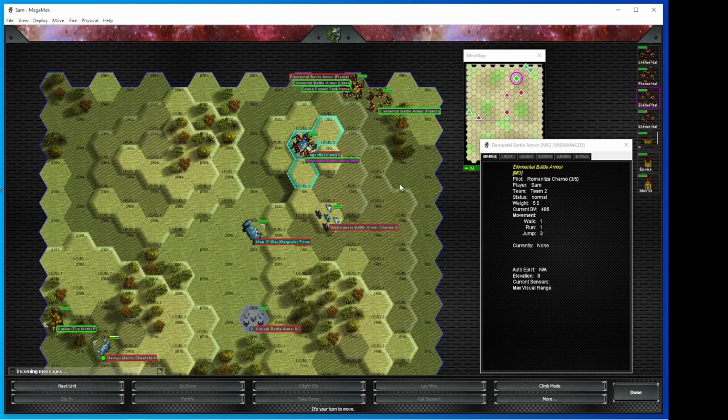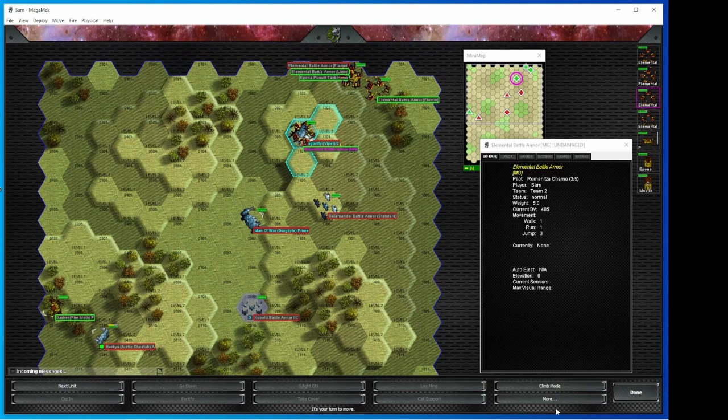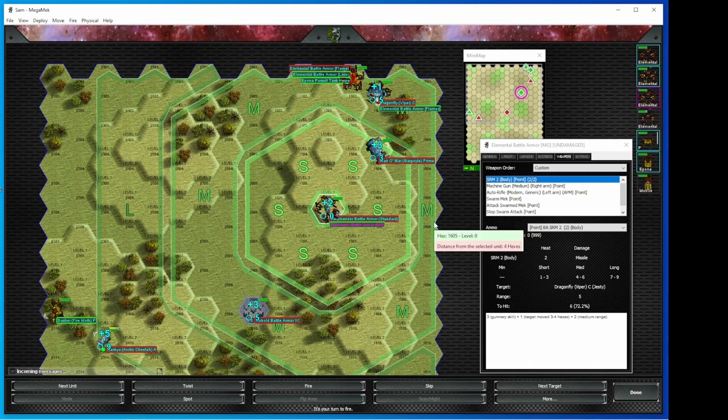This is my last elemental to move. What's unfortunate is his two mechs nearby haven't done their movement yet. Whatever I do, I can't attack either mech because — you know — one would assume neither one is immobile. They'll move their mech to a point where I can't do a physical attack, can't swarm, can't leg attack. So I'm going to demonstrate battle armor on battle armor violence. I'm going to go right into the same hex as Salamander.